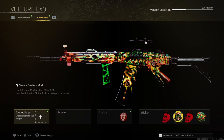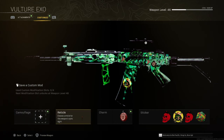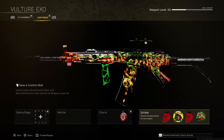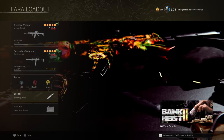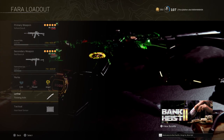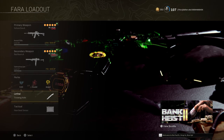Make sure you don't change your camo because it's just going to give you that color-changing effect as you can see. Don't change that. For your reticle, you can pick whatever you want, and same for the charm and stickers. Your tactical and lethal are your choice. I have the Heartbeat Sensor for tactical and the Throwing Knife for lethal.